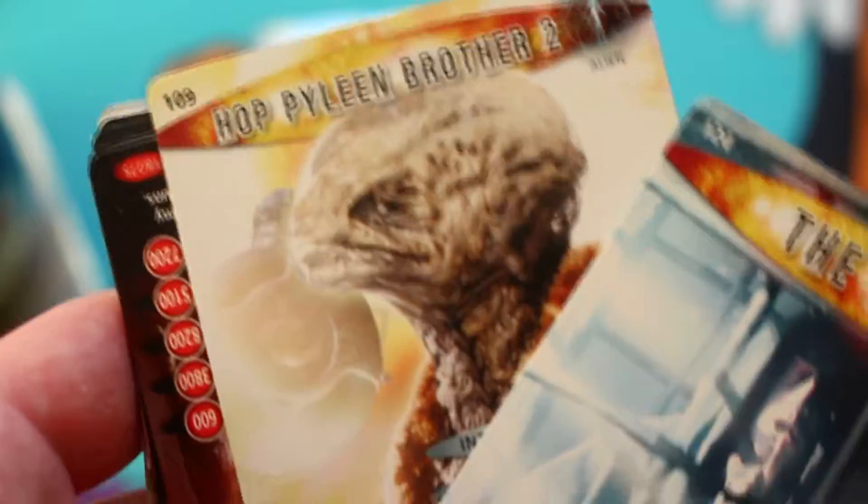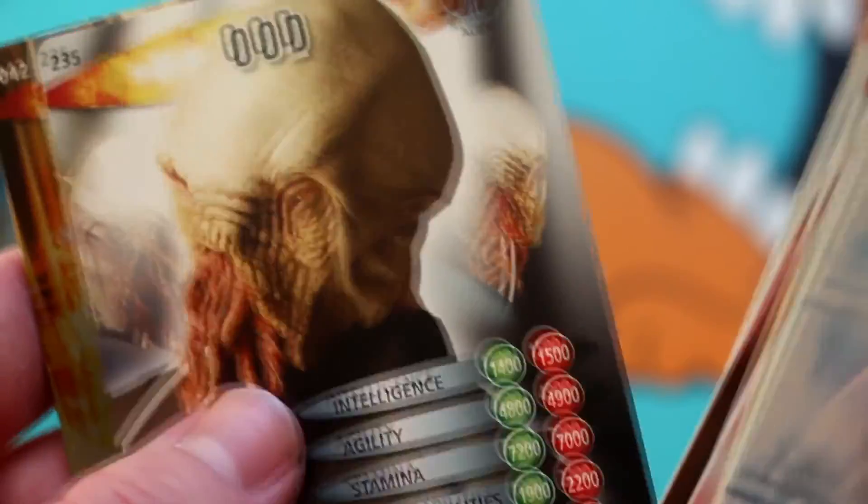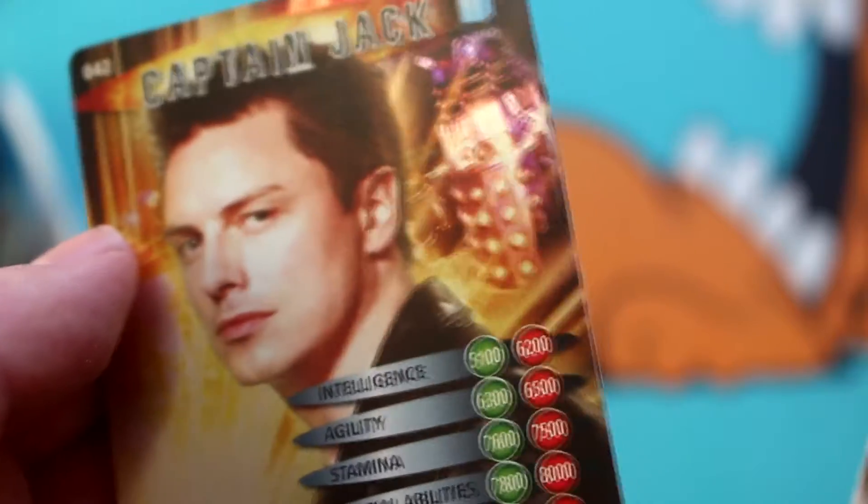It's another Gas Leak - what did I tell you, definitely a common rare because we've already got two. We got the Host again, Hop Pyleen Brother Number Two again. We got Auton Bride, Charles Dickens - what the Dickens - Mr. Crane, Major Blake again, Mrs. Moore, Angela Price, an Ood, and Captain Jack! That makes up for the gas leaks. I'm a little concerned because we only have two packs left and we've still yet to see any decent pulls - some Daleks, Cybermen, Captain Jacks, but no super rares or ultra rares yet.